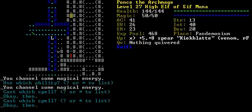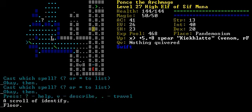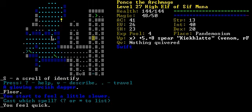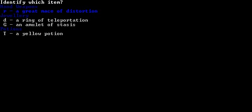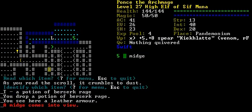I'm just going to wrap up this random dungeon level we were on. Let's see what's here. No potion — I haven't identified it yet. Potion of Berserk Rage.